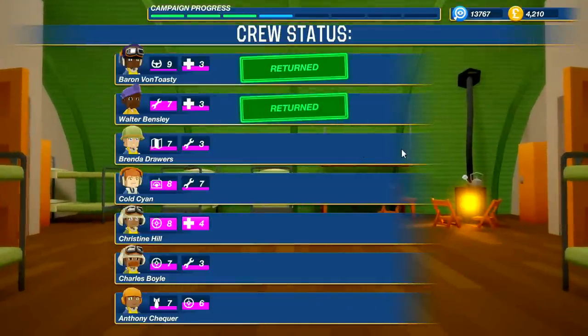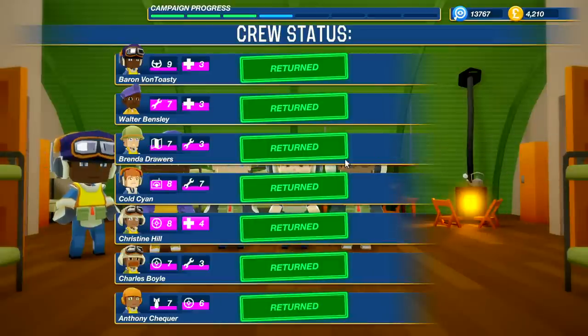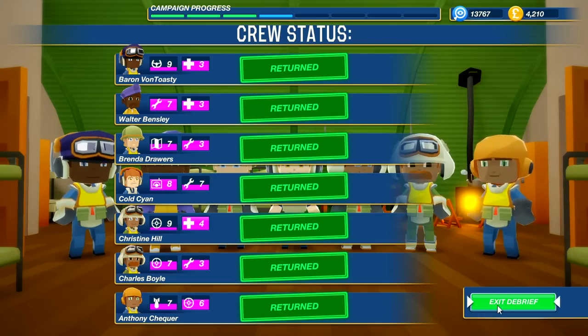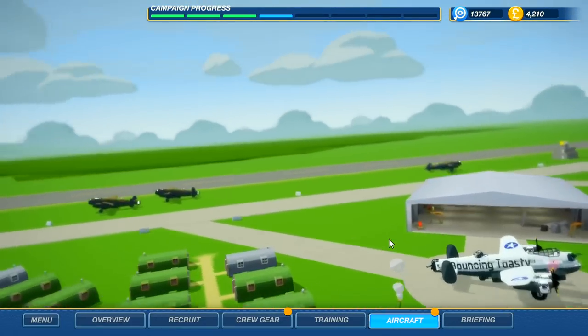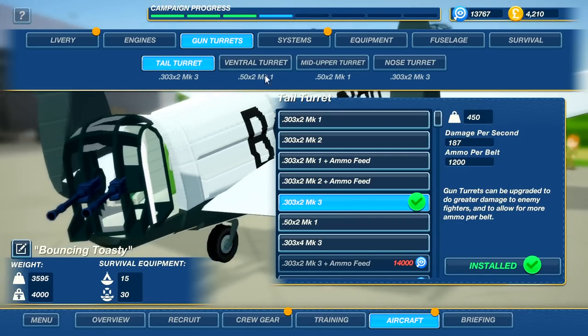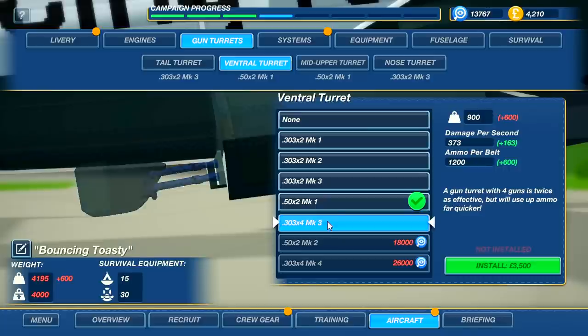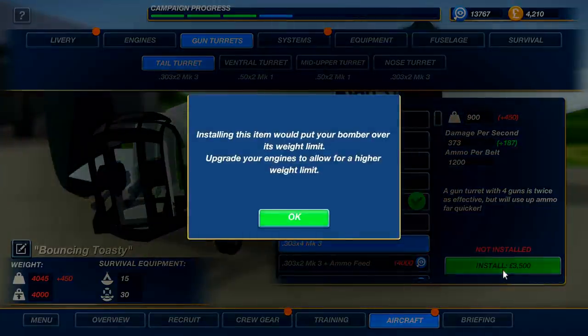Was I supposed to destroy it? That's weird — I think that's a glitch because I should have gotten about three thousand extra pounds to upgrade the Bouncing Toasty. Let's try to fight one of these aces now. Before we go out we might lose some people, so we need to get the crew named. The tail turret or the ventral? The ventral has .50 cals and does more damage — 373 damage per second vs 211. Maybe one more mission and then I'll go with the tail turret.